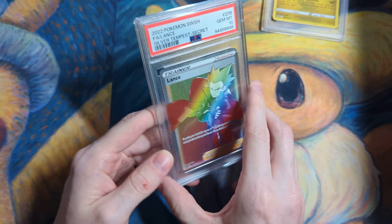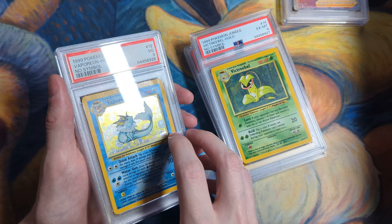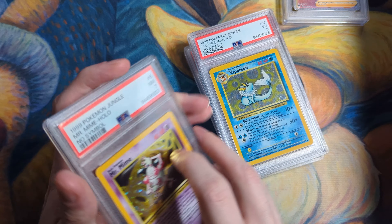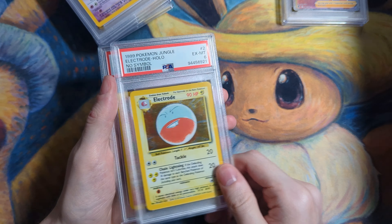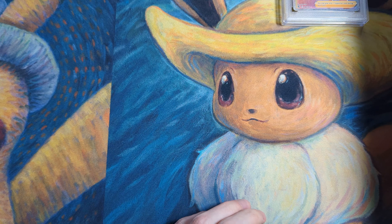I do have that card in regular form already, so it's nice to add the rainbow. These are just some cards for a friend of mine — some no symbols. The grades didn't really hit very well; nothing above a 7. Oof, a 3. I mean, that card was really rough. And a 7. Well, that wasn't all of them — there's two more, an Electro and a Flareon. I'll set those off to the side and probably sell them for him.